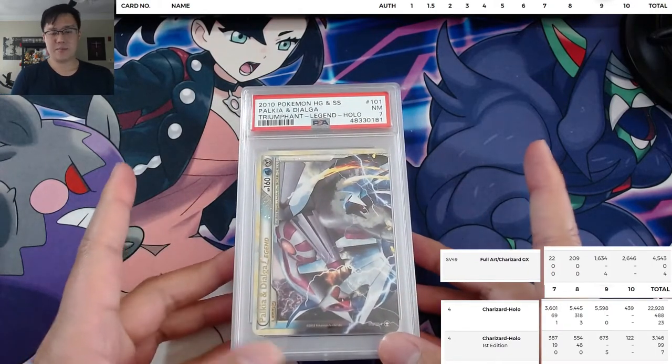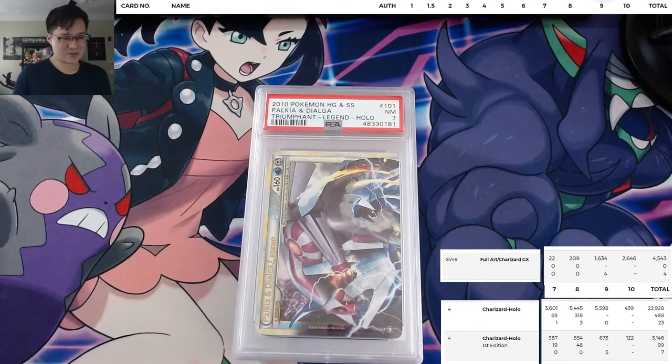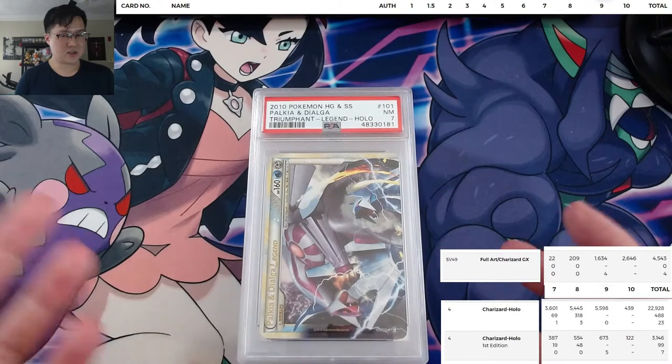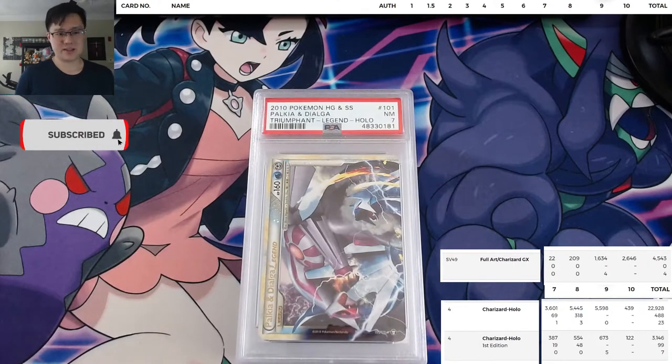Today we have some PSA cards. I probably picked these up raw about 15-16 months ago, sent them off to PSA, and then 11 months later we got them back — this was under one of the bulk categories, so that's why it took so long. All these cards are the Legends from the HeartGold SoulSilver era. The moral of this video is: instead of chasing whatever hype card everyone's looking for, Pokémon has such a long history and so many unique cards — these Legends are a great example. We're going to look through the pop reports, and in the bottom right corner I have the pop reports for Base Charizard and Hidden Fates Charizard just to throw in some comparisons.